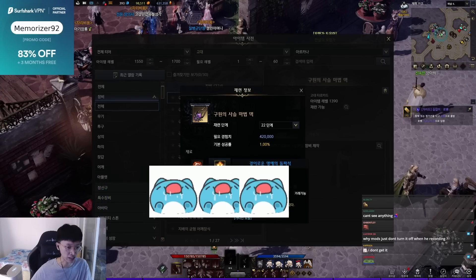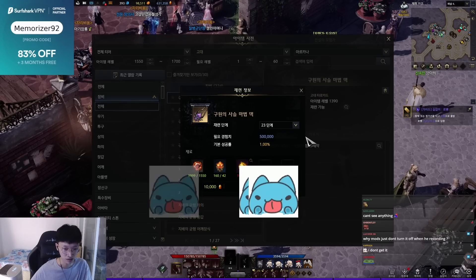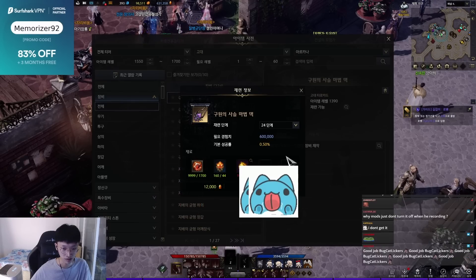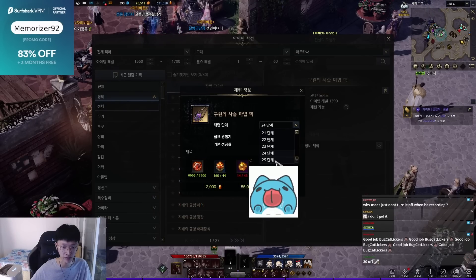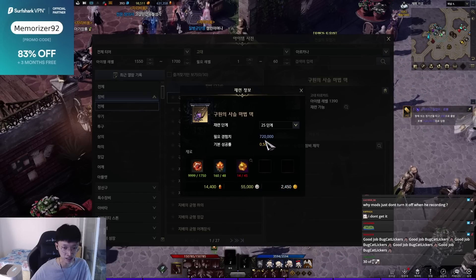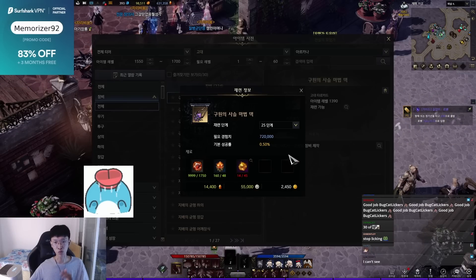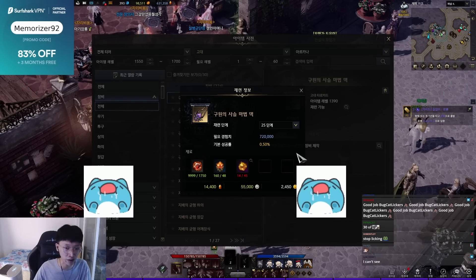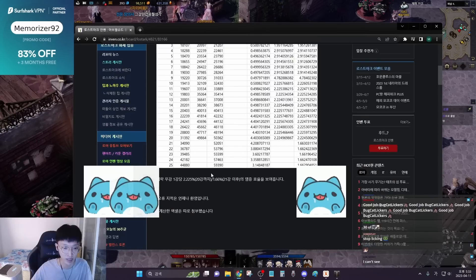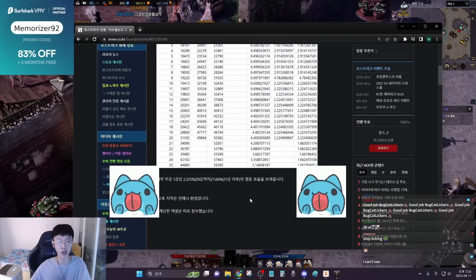And the costs keep increasing as you go to plus 22, 23, 24, and finally 25. You can see the success rate becomes super low. With this kind of resource being required and this kind of bad efficiency after plus 20, do you guys really want to hone it?